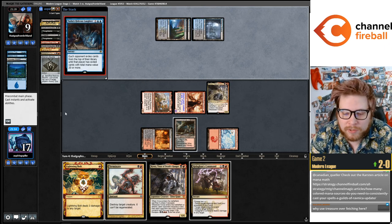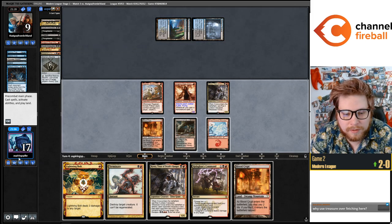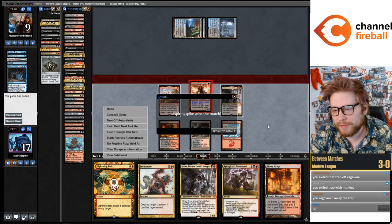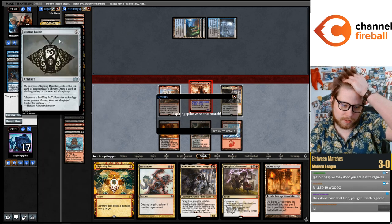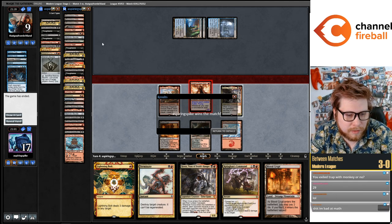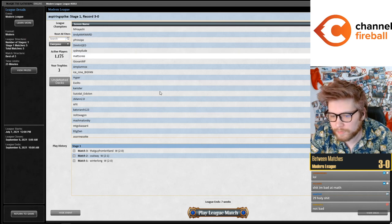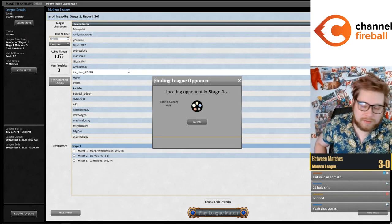Tasha's Hideous Laughter! We have seven cards left in our library but we're also just dead on board, so... that was pretty good — they exiled 30 cards. Five of these are Kroxa. Wait — they don't have the Trap? I got it with Ragavan? Still maybe it was good to play around it. That was scary but it is just a three-mana sorcery that doesn't impact the board.